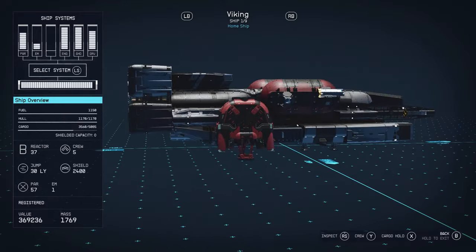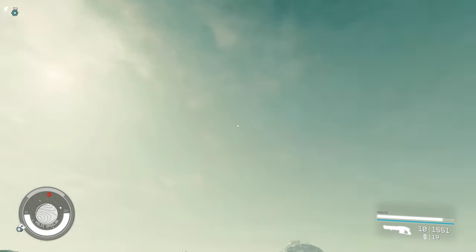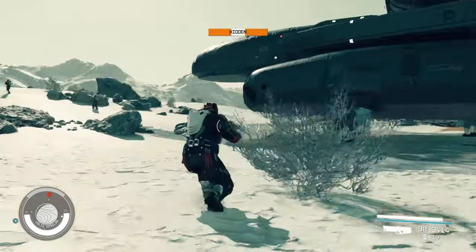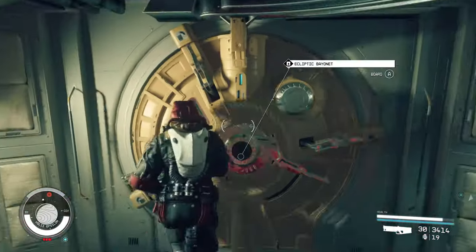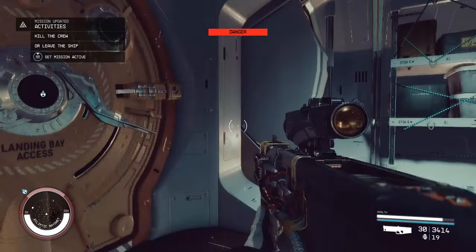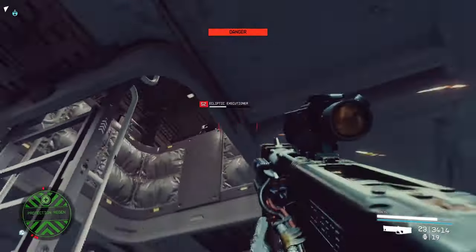Let's have a look outside and in. We landed on a nice day, but then another ship landed so I went to check it out. I boarded it just to claim the ship and run back to the Viking, but they saw me and actually took off while I was on board. So I killed them, claimed the ship, but I was already off the planet and couldn't retrieve the Viking. I had to land somewhere else, swap ships, and come here. So that was kind of a mess.